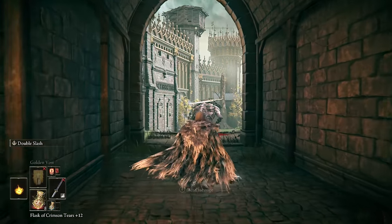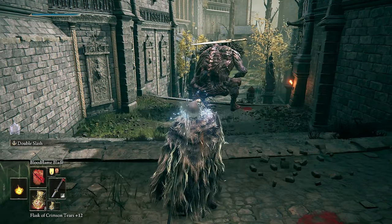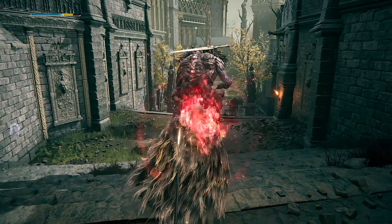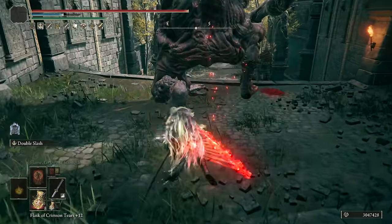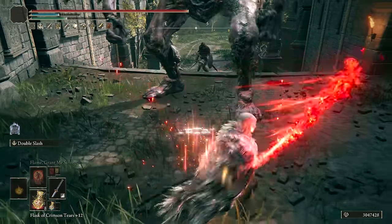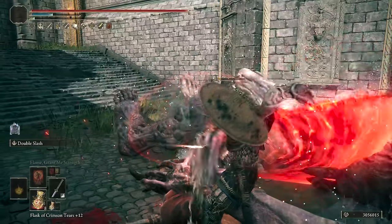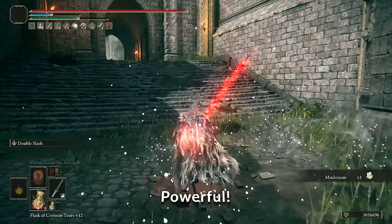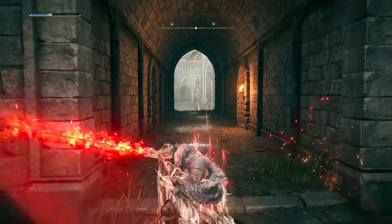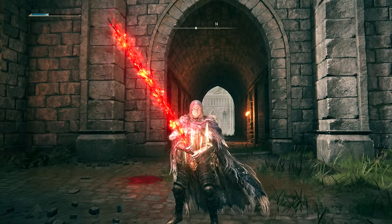Let's try out this build with Blood Flame Blade. The buffing order: drink your tear, cast Golden Vow, fill up your FP, use Blood Flame Blade, and then Flame Grant Me Strength last since it has the shortest duration. The whole animation gives us over 8,000 damage with Blood Flame — that's pretty incredible. You can add Blood Flame to most innate bleed weapons to get a really good amount of damage, whether you're on Keen or Heavy Affinity, and turn it into a very powerful Bleed and Dexterity build.